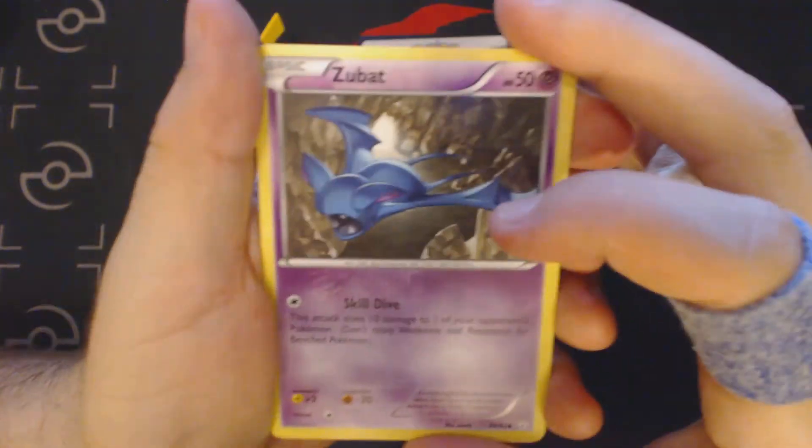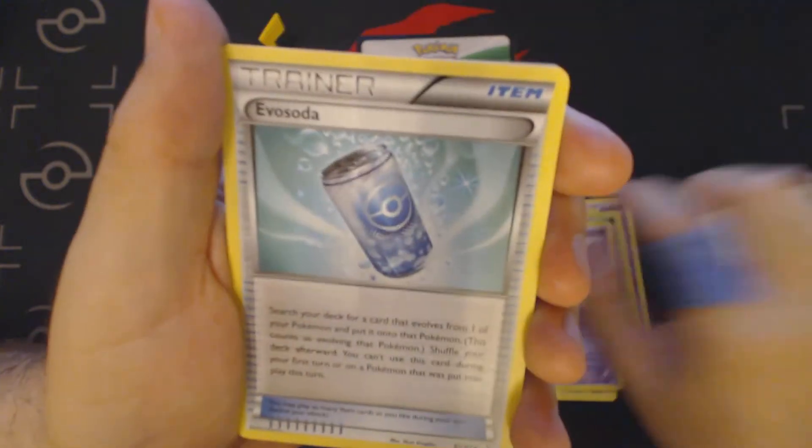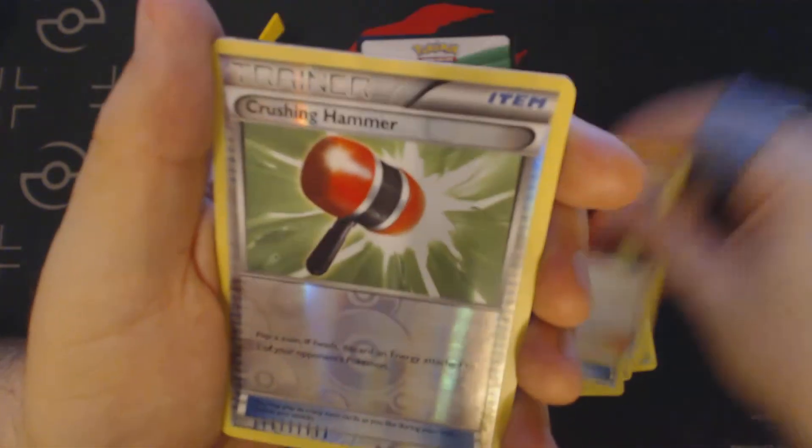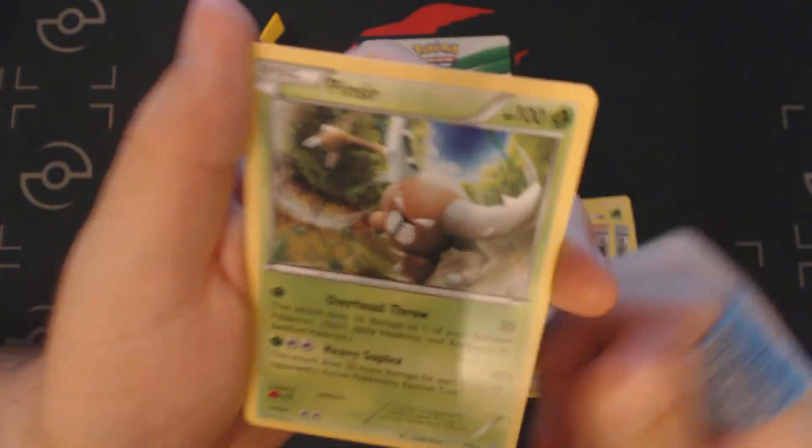I've no problem opening these on camera, because none of them contain a Trading Card Game Online code card. So here we've got Zubat, Fairy Energy, Pikachu, Paris, Wobbers, Evo Soda, Team Flare Grunt, Reverse Holo Crushing Hammer, Flareon EX, and Pinsir.